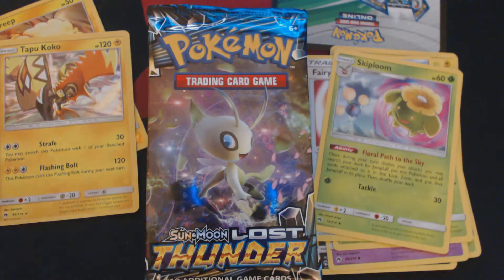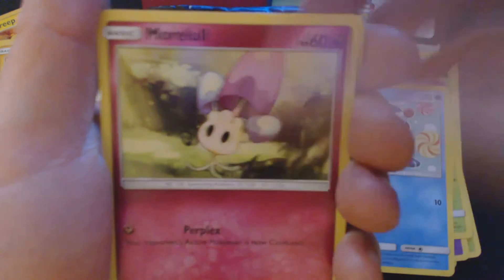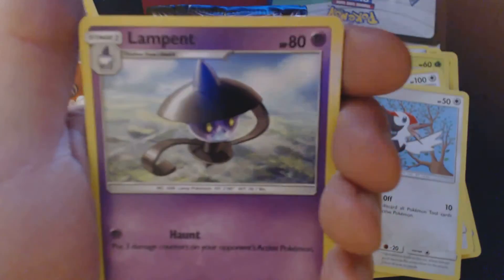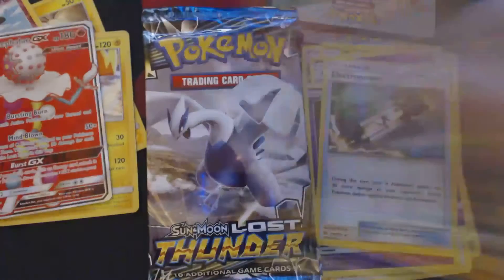Second booster pack. None of these cards you're seeing me open today are available for sale or for trade — I need them to complete my set, and I cannot complete the set if I'm constantly trading away everything I get. Something interesting this way comes. We've got here Popplio, Morlul, Chansey, Trico, Pickypeck, Psychic Energy, Lampent, Sableye, Electropower, Reverse Holo Snubble, and Full Art Blacephalon GX.